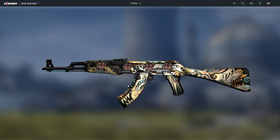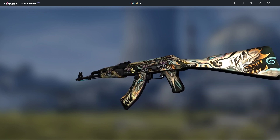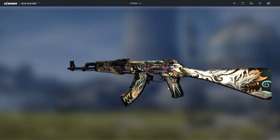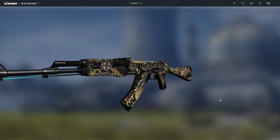The fourth combo is the AK-47 Phantom Disruptor with four Ninjas in Pajamas stickers. The coloring also matches, and the swirly design of the sticker and the skin looks pretty cool.